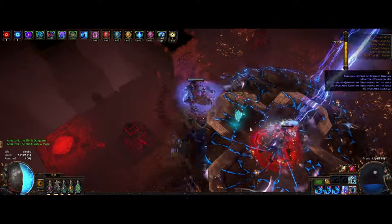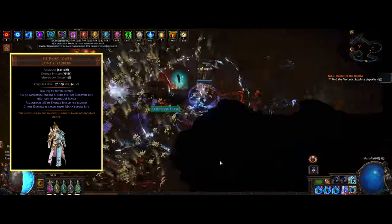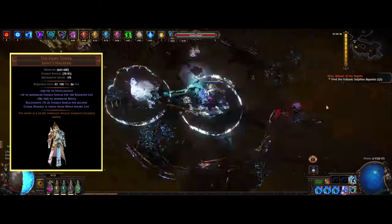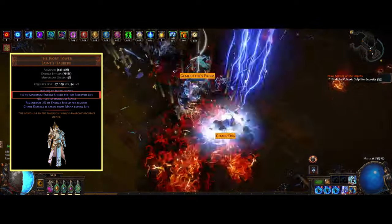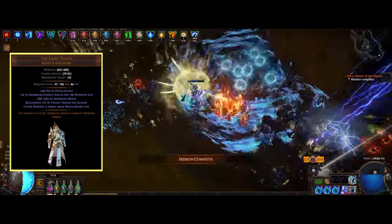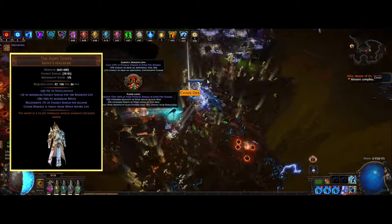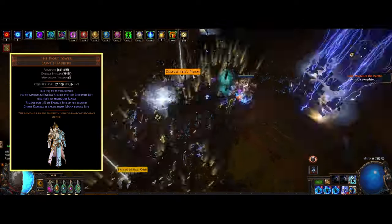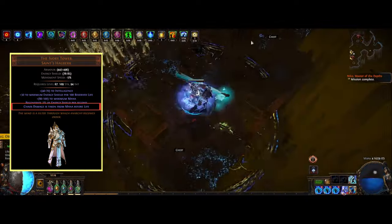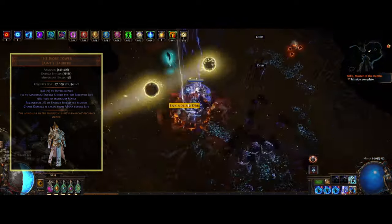The build uses the unique chest Ivory Tower, which is a popular item for a lot of builds. Here we get a lot of stats that will improve our character like mana and intelligence, but we also get 30 maximum energy shield per 100 reserved life, which is a great way of adding more auras to the build by reserving all of that life to get energy shield instead. We also get some energy shield regen and chaos damage is taken from mana before life, so we don't get instantly killed when we take chaos damage.